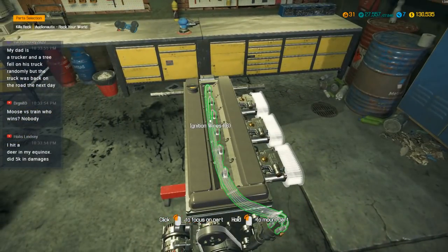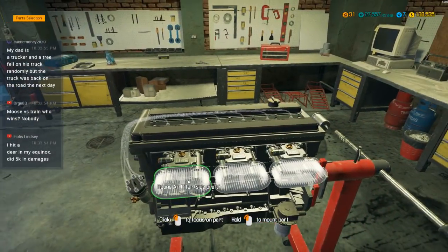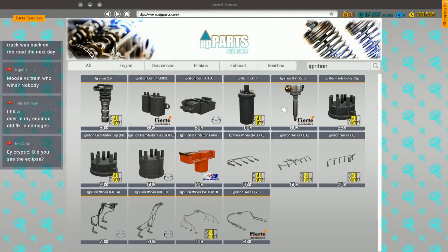Moose — well yeah, I guess moose would be worse. They're kind of massive. That is definitely something I hope I never run into. Not that where I am we're really going to run into moose, but. Ignition wires for the inline-six.